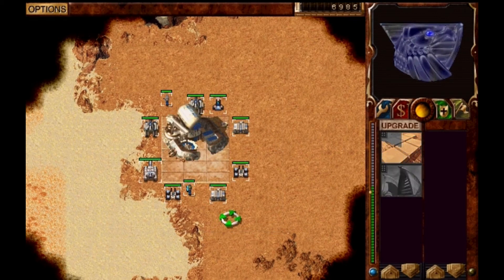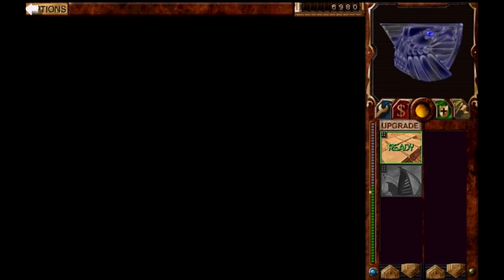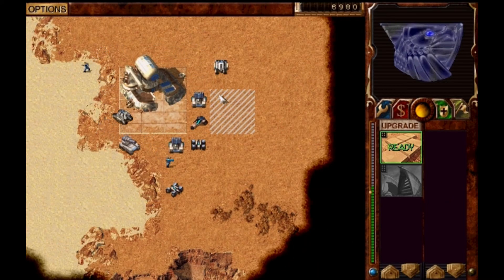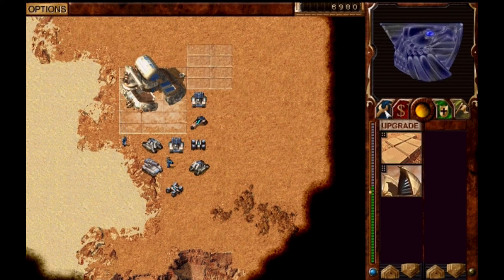Straight away building my headquarters. This is a different faction — this is the first faction in the game, and that's the House of Atreides. I played with Harkonnen last time.